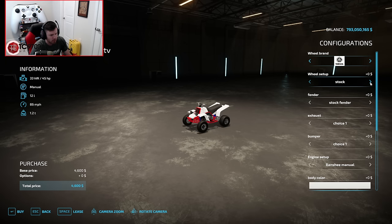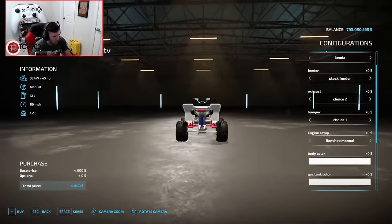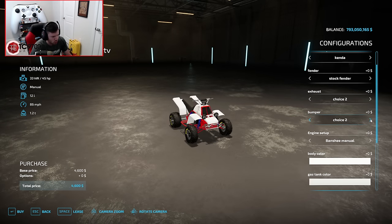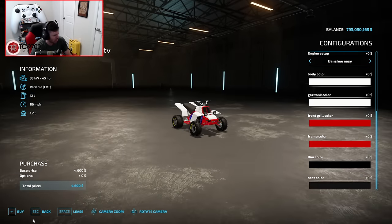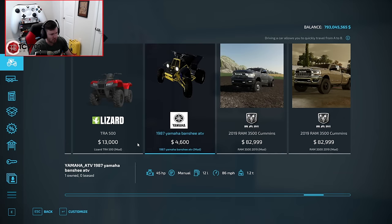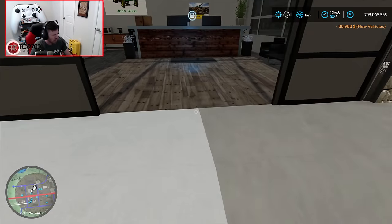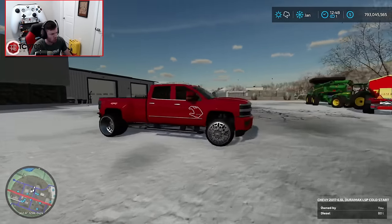Wide wheels setup — throw the Kendas on them, that's fine. Stock fenders. For exhaust, let's go choice two. For bumper, choice one. We'll do the Banshee on the easy setting for now but come back and switch it out later. Really what I'm trying to do is let the Duramax haul something home. Let's go ahead and get a look at this new Duramax and hear that cold start for the very first time.